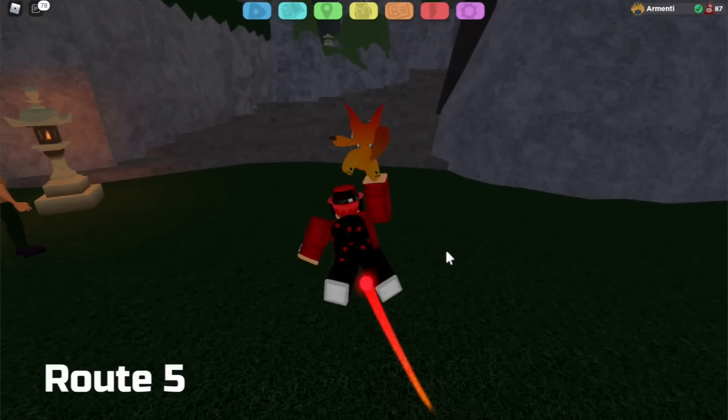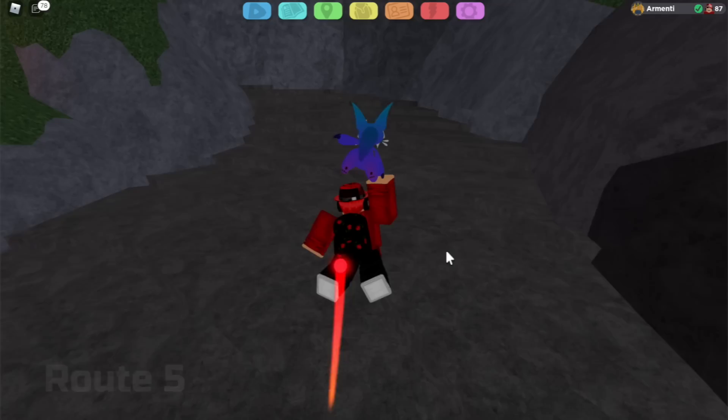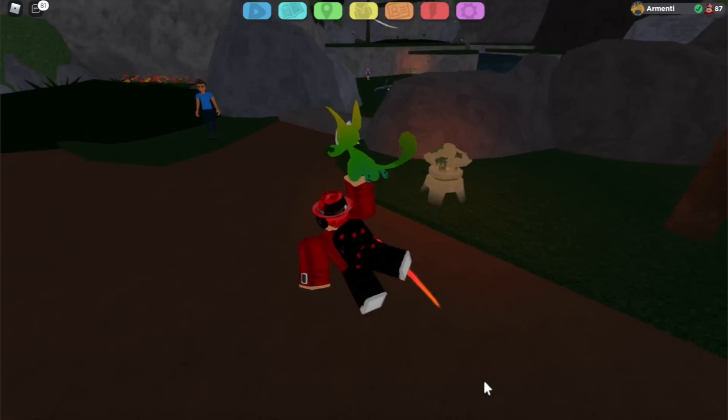And finally, the sixth trainer is located in Route Five. Just go to the pond over here where there are the Ventashians in the water, and you're going to find the trainer just chilling over here.